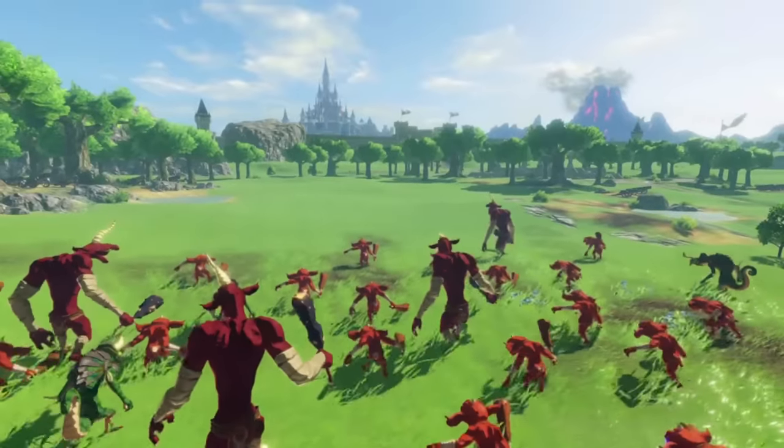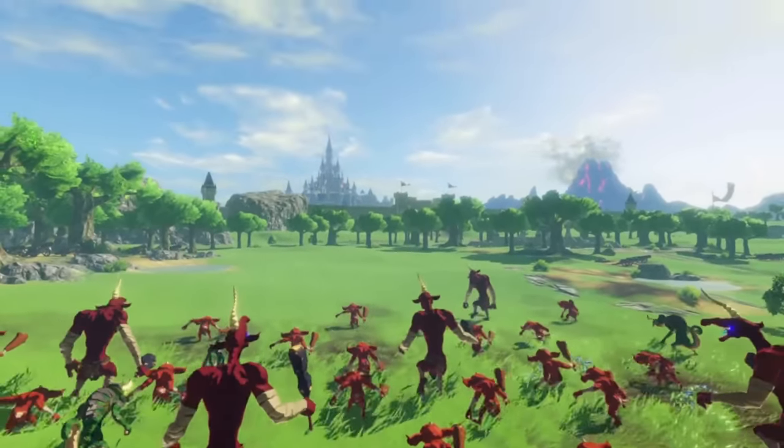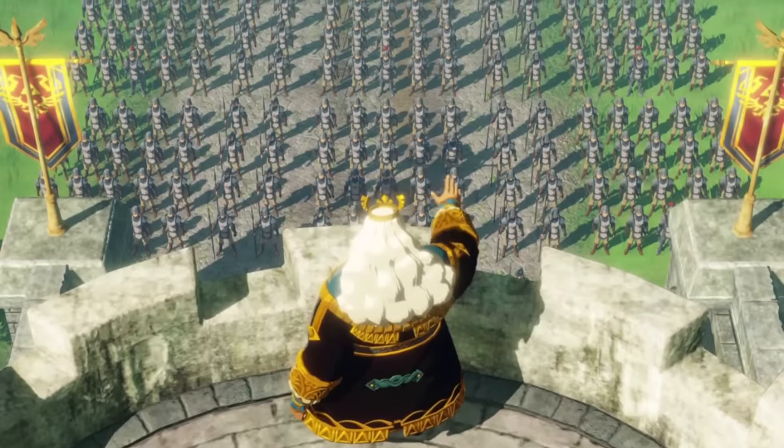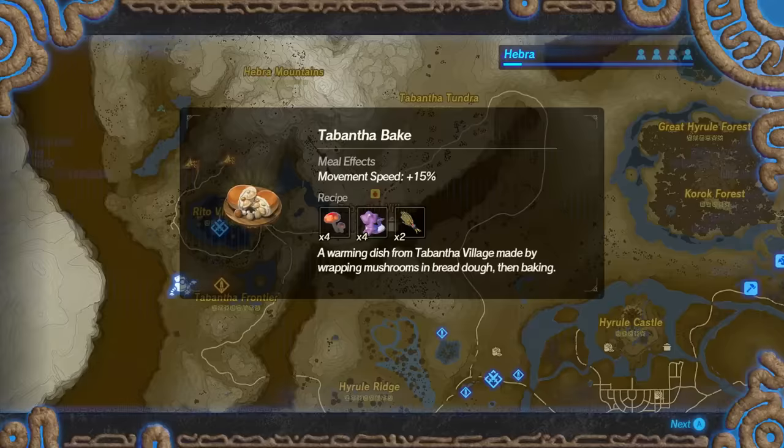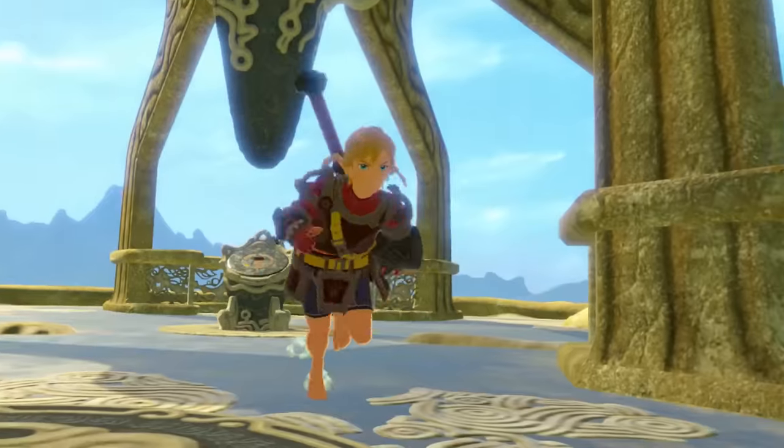Hyrule Warriors Age of Calamity really does feel like a love letter to Breath of the Wild. It goes out of its way to include as many of the signature elements of that game as it can, from the bestiary and Sheikah powers through to cooking, koroks, clothing options, and of course paragliding.